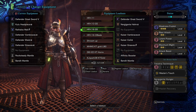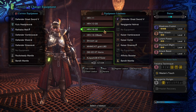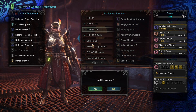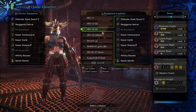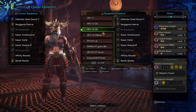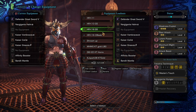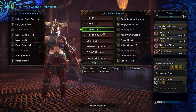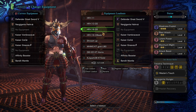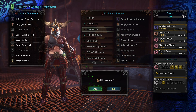After beating Nergigante, you should have the fully upgraded Defender weapon and you're going to switch towards something like this build. This is going to be ideal for almost every weapon except for Charge Blade, bows, and bowguns. This is generally going to be the best build for most weapons as far as usage-wise, and it doesn't matter what you use.